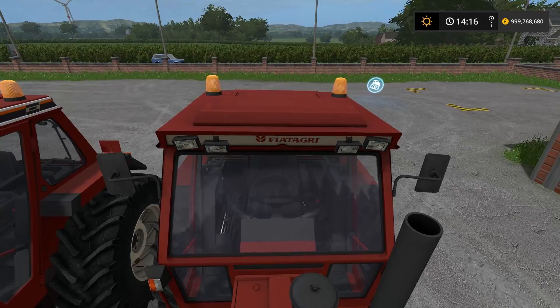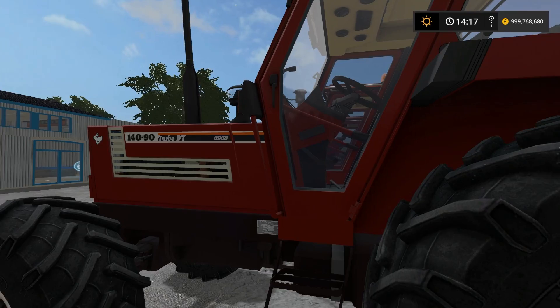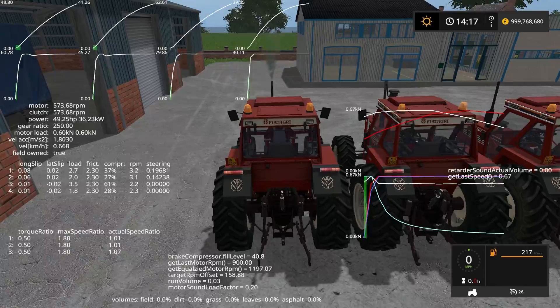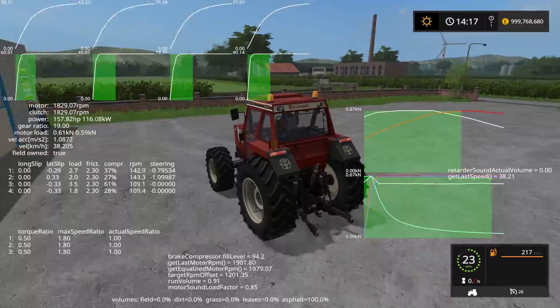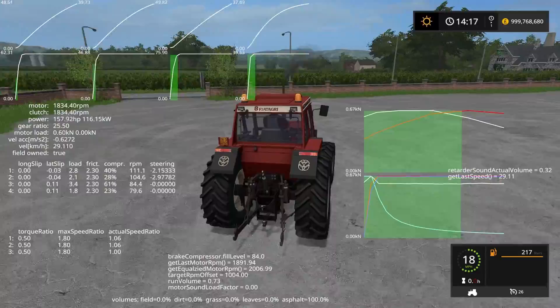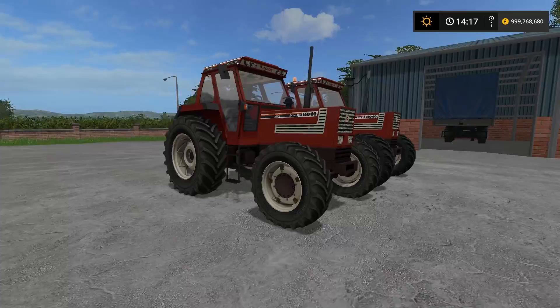Let's see if this thing actually has the horsepower it claims. It apparently has 140 horsepower and we didn't upgrade the engine. Looking at the left-hand side display showing motor, clutch, and power — we're looking for 140 and it's gone right up to 158, so we've automatically got more than advertised. You could play it off as it being chipped — it's only about 10 or so extra horsepower. I really like the black smoke coming out of this thing and the sounds. This is probably one of my favourite ones in the contest if I'm honest — the Fiat Agri 140-90.